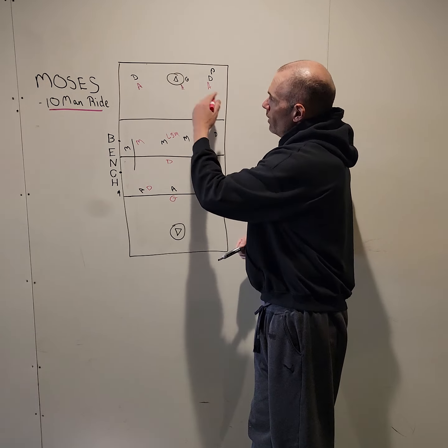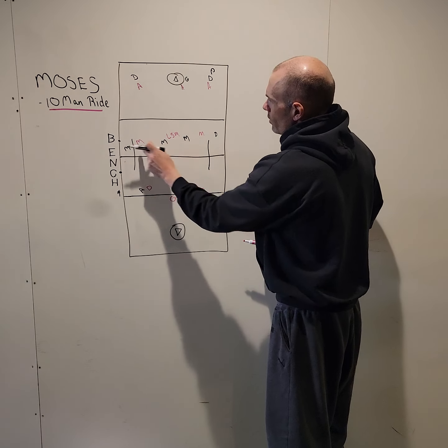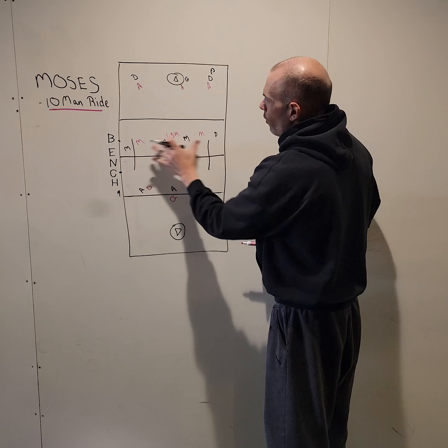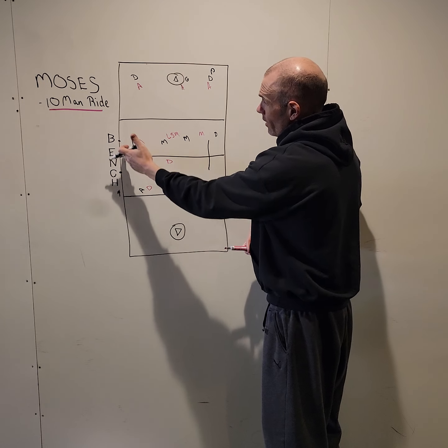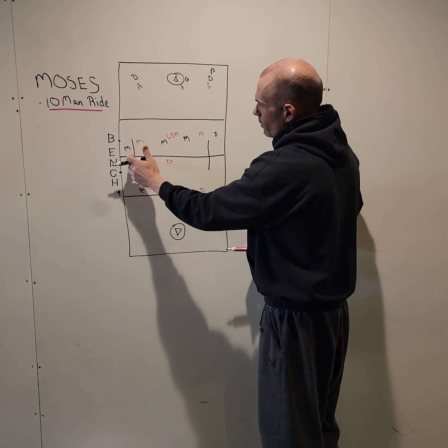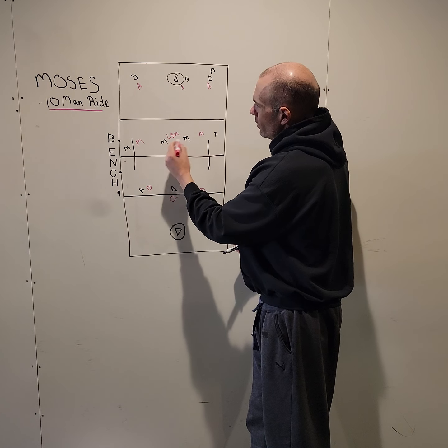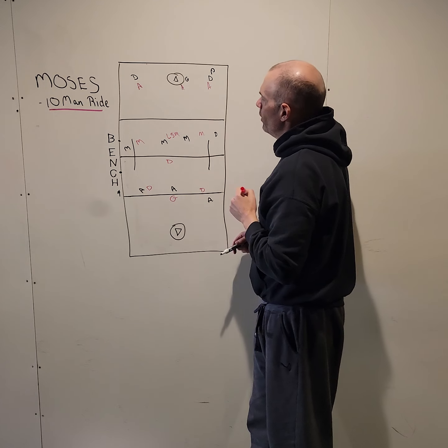Goalie's up, covering the man. We're leaving our goal open — if we lose by two, it's regardless, it's a loss. That's why we're pushing here and pressing on this Moses 10-man ride. We're going to start right in the man — not going to give him an easy outlet. The ball starts over here. You'll see I kind of have these three — the LSM and the two middies — splitting these four opponents. If this guy goes over, then the defenseman would slide over and take him. But chances are they'll be down here trying to support.